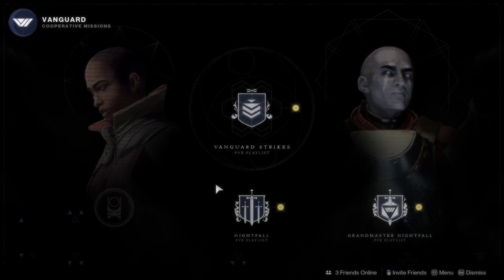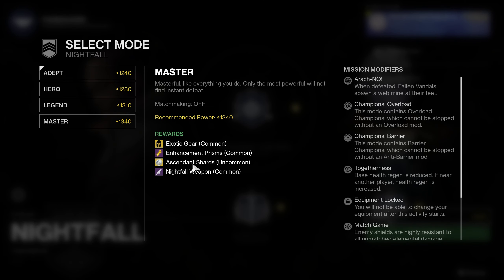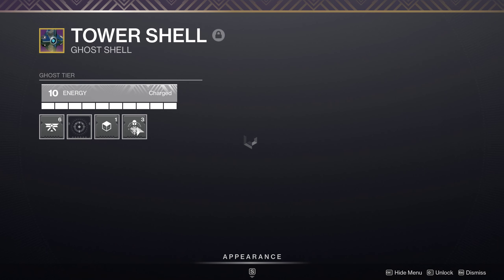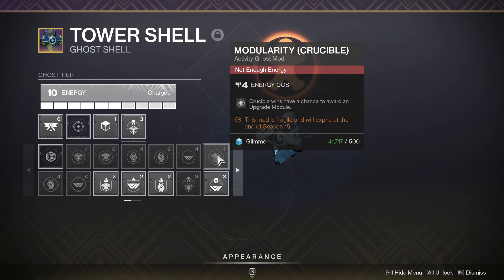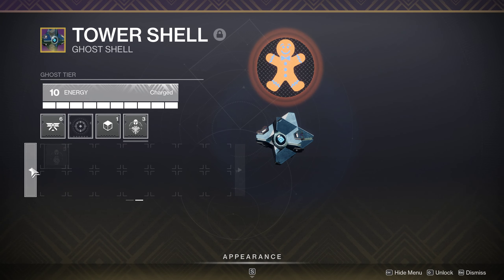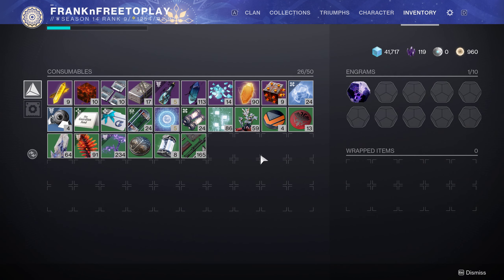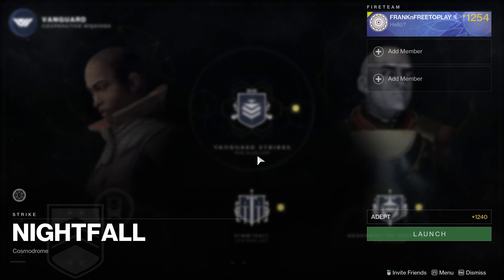So I can go do the Nightfall right now, and that's honestly your best bet to farm Shards and Prisms, because you can't get these almost anywhere else. You can put a mod on your Ghost Shell that gives you Prisms on Precision Kills, but getting Shards on their own is extremely difficult. So when a Nightfall pops up that you can do, you should definitely try to farm that if you're high enough level.